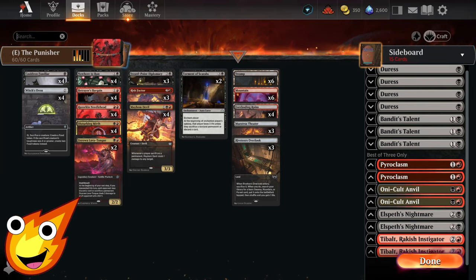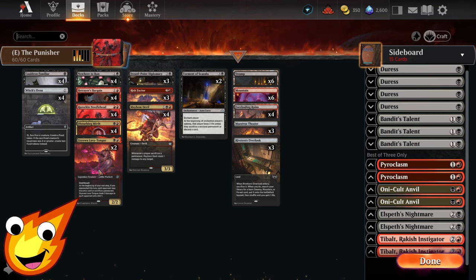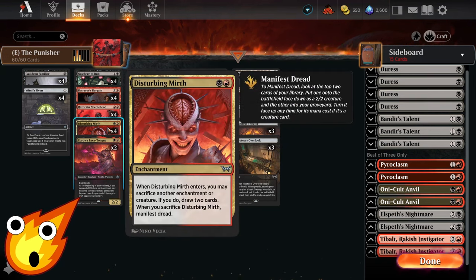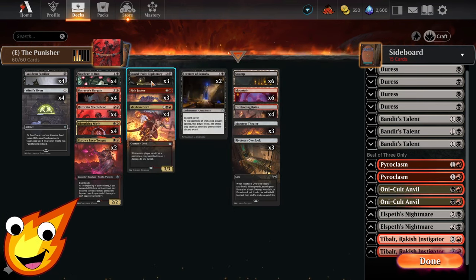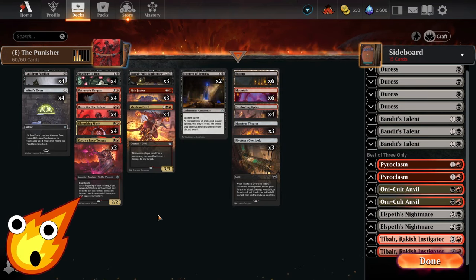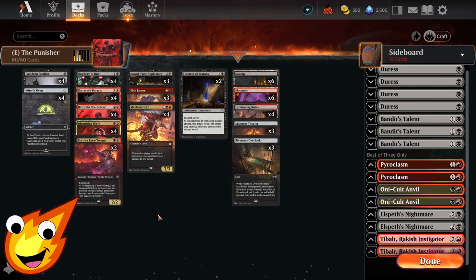That was our Punisher deck for Explorer. I do like the deck and am really happy with how it turned out, but we did have quite a few clunky, awkward moments. The way the deck is designed on a budget means we had many moments where we wanted to play certain things — Lava Tongue requires Rakdos mana specifically, Disturbing Mirth requires Rakdos mana, but Razorkin Needlehead requires two red as opposed to Rakdos mana. That makes it a little awkward to cast certain cards in some situations. I'm already prepared for that, so let me show you how to upgrade this deck to make it more consistent and stronger.